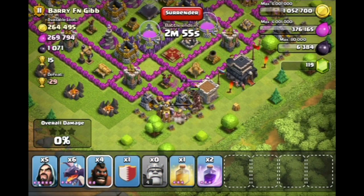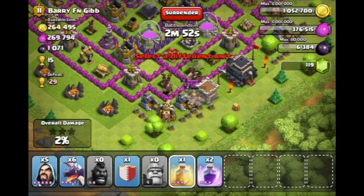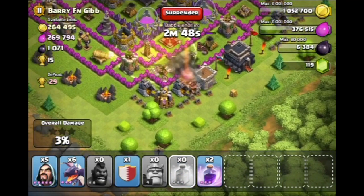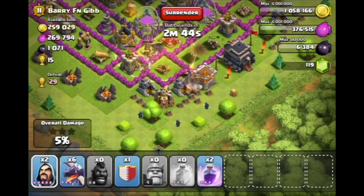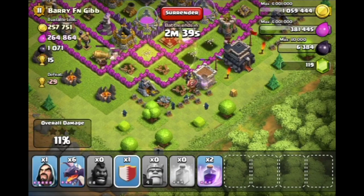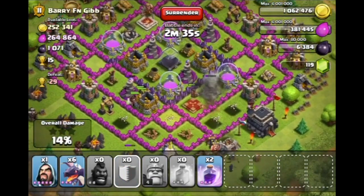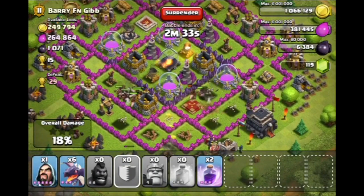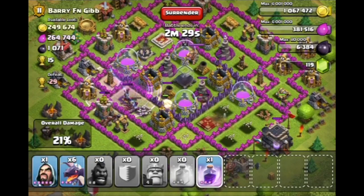There they go — the Hog Riders are going in for the air defense. We're going to drop down a little Healing Spell to help them out, and drop down a couple of Wizards to help take out some of these buildings as well. The Archer Queen is down. We're going to drop some more Hog Riders over here in the corner. Let's drop a Rage Spell to help them out before they die. Two of the air defenses are now down.